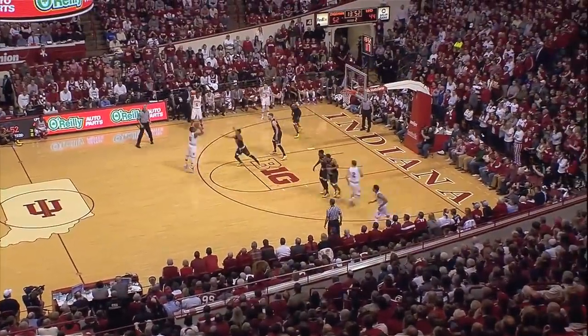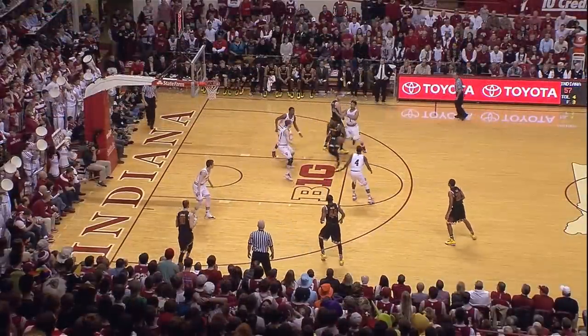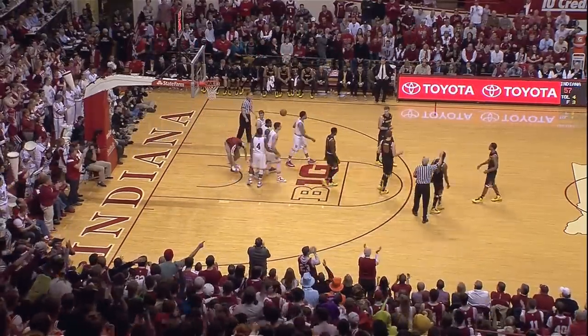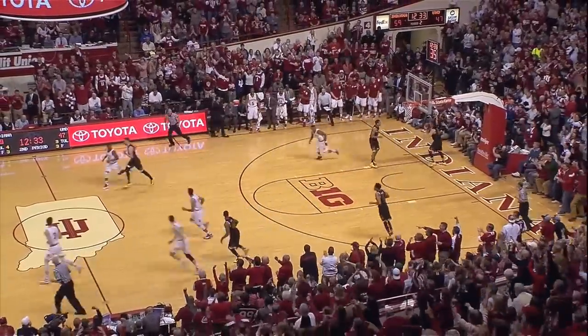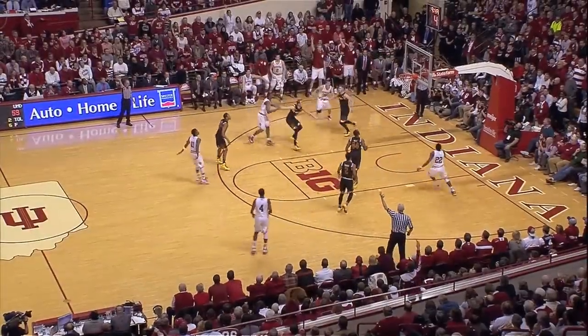Max holds up, gets it back to Yogi — Yogi pulls up, lets fly a three — bingo! Wiley on the right wing, Layman also in the game. There's a drive by Wiley and he is going to be called for an offensive foul. Colin Hartman draws that charge. Holtso gets an inside feed to Stanford Robinson — what a play by Holtso.